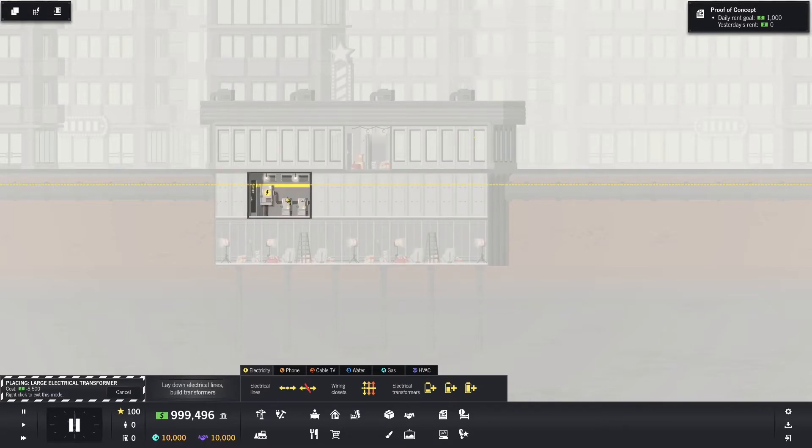I don't want these on minus one. I want them at least on minus two and all kind of grouped together. I could go so far as having electrical on one floor, water on another, gas on another — I could do that — but I'm not going to get that out of control. You don't need an electrical closet on the same floor that you have this guy, because when I build it you'll see it will automatically connect to one that's right above or below.